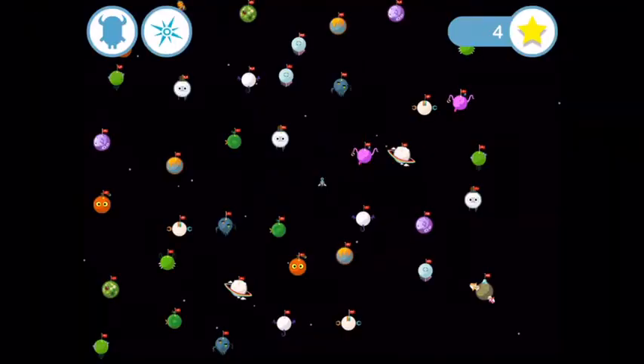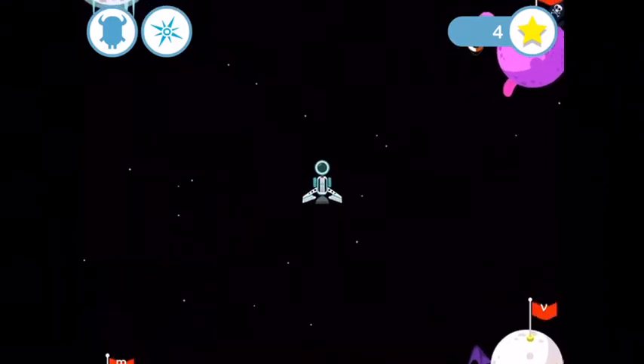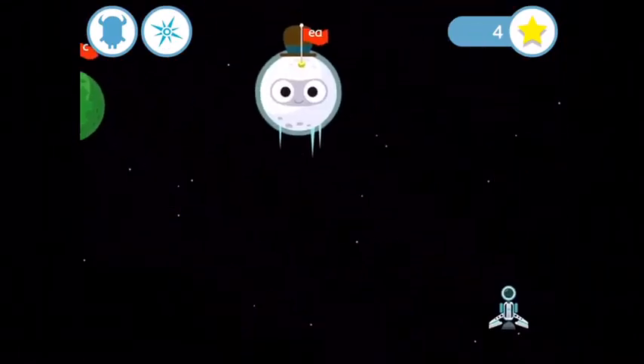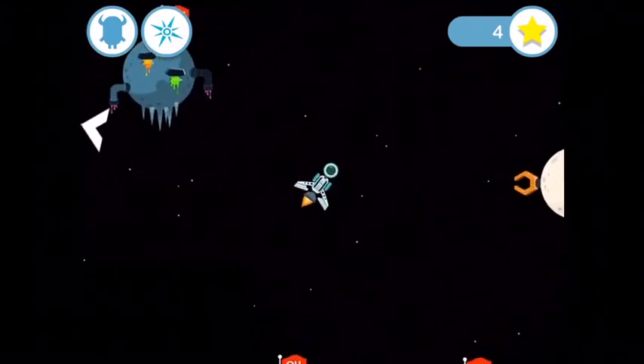All the planets in the galaxy. You can land on any planet you like. Tap on the new button to open the galaxy map. The direction indicator will show you the way to your planet.